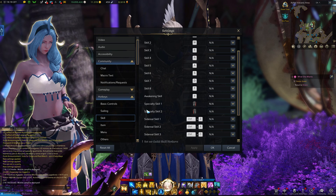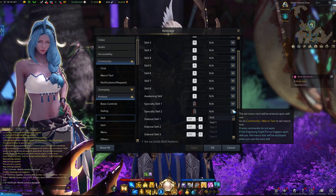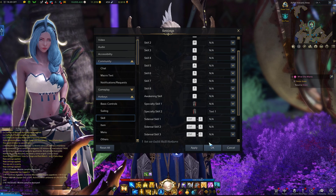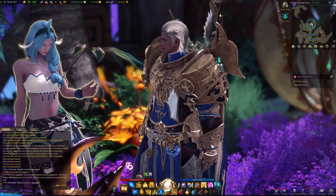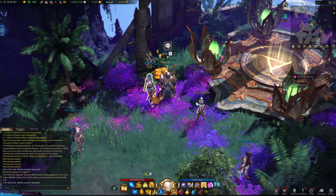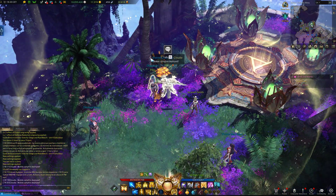I think my specialty skill two is the aura. You can see that I can select this one and it displays text one — 'mobile campfire deployed' — so let's set it up with that one. If I click okay here and zoom out, I think that's the mouse button I have assigned to it, so let's see.